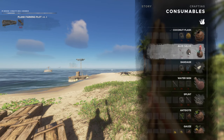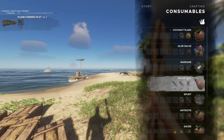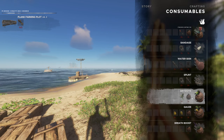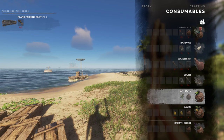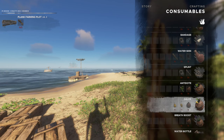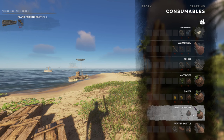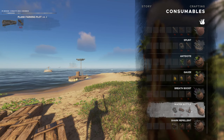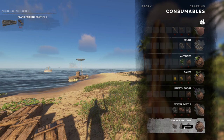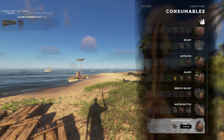Consumables — this is where you're going to find your coconut flask, your aloe salve which will stop you from burning up, bandages, water skin. This is very useful. Splint, because you will break your ankles and your legs. Antidote — this is good if you get stung by a clownfish or if you step on a sea anemone or urchin or whatever those purple things are. Gauze will obviously stop the bleeding. Breath boost will allow you to hold your breath for longer underwater. A water bottle does what a water bottle does. Shark repellent is useful if you're going deep underwater exploring for things like clay, because it will keep the sharks away from you for a certain period of time.